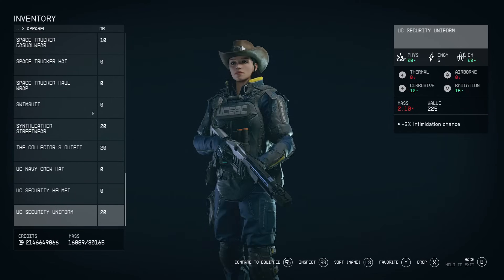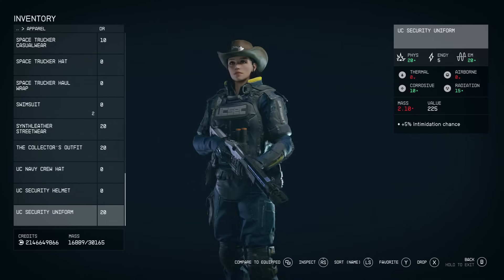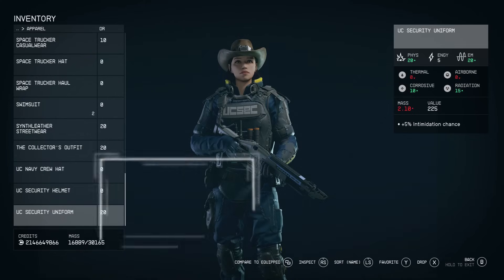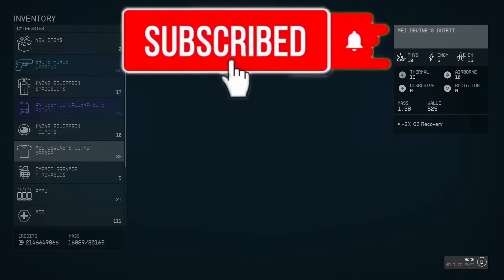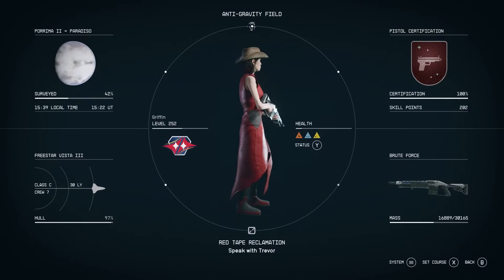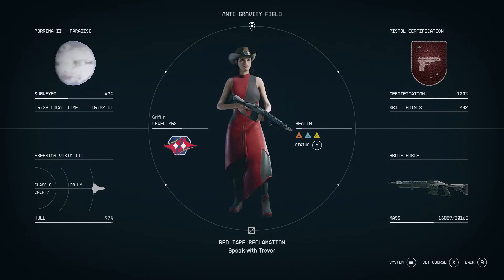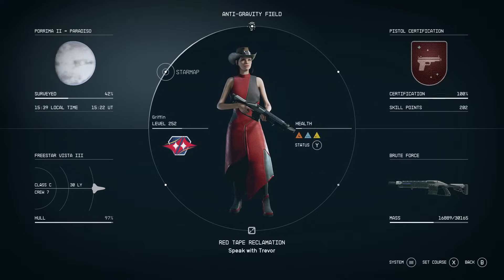This might be the secret best update to Starfield in months. It's a quality of life feature that a whole load of Starfield players don't know about, and you can find it right here in the menu. I'm not going to drag this out - let's go right to the feature and take a look. And after this, I'll show you a second Starfield feature you might not know about. This feature exists in the star map.